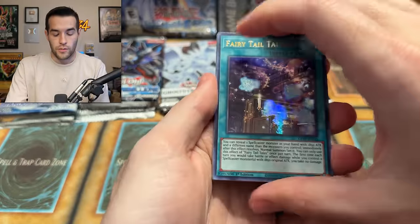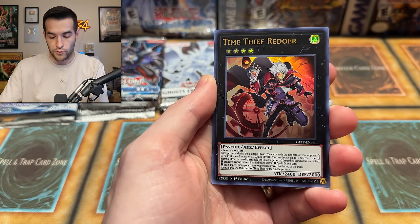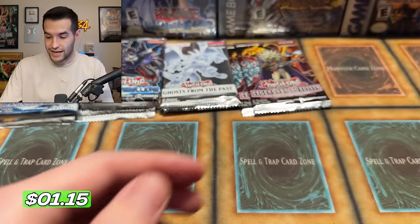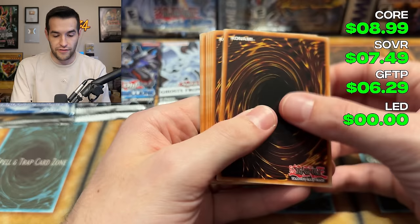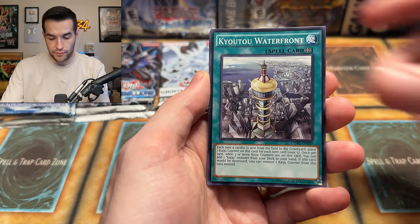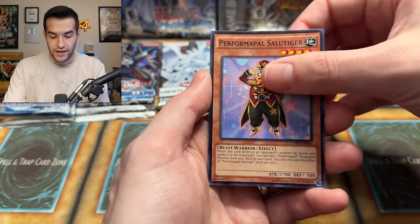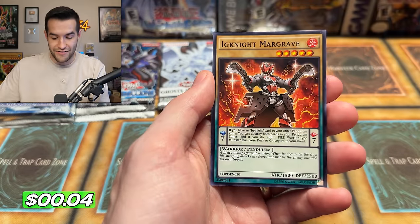Ghost from the Past one pack six: Dracunity Legatus — that's decent, probably a couple bucks. Clash of Rebellion pack six — a card I've literally never pulled despite opening several hundred of these packs: Waterfront, Hat Tricker, Despot 005, Salute Tiger, Side Effects, and the Ignite Margrave. We're getting cold on the core Clash of Rebellion packs — just the one ultra rare pull and that's it.